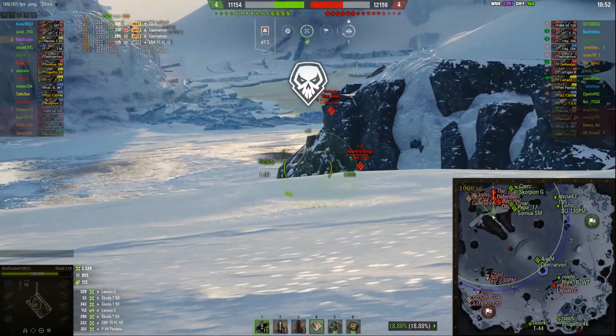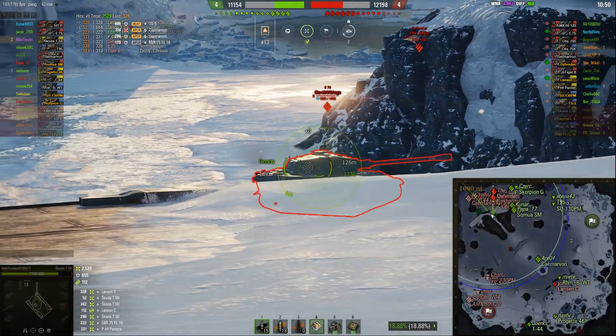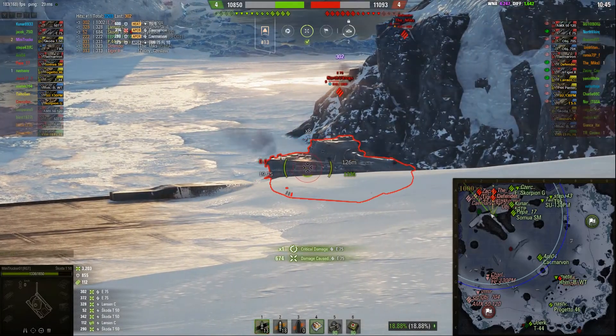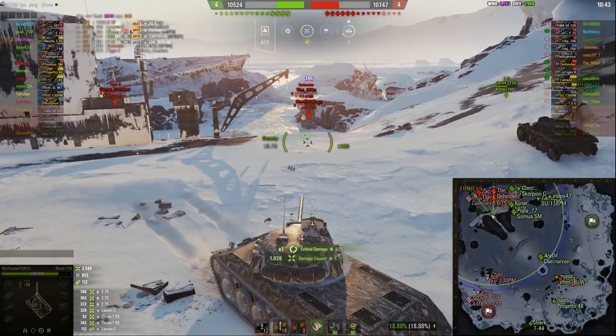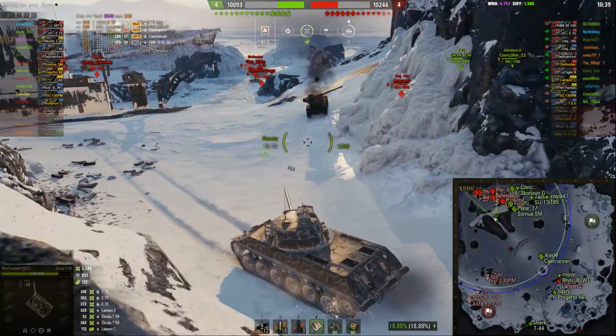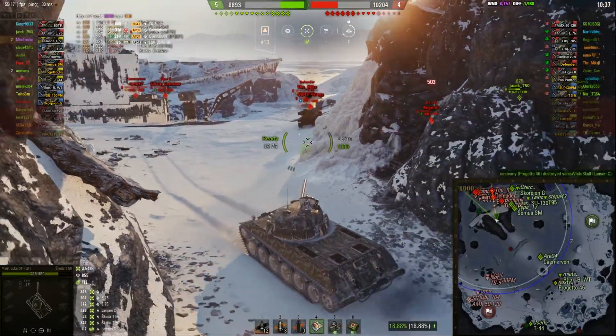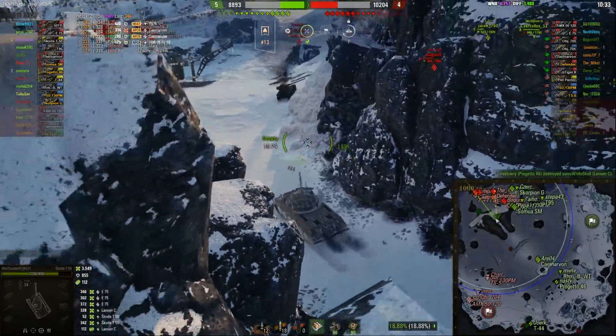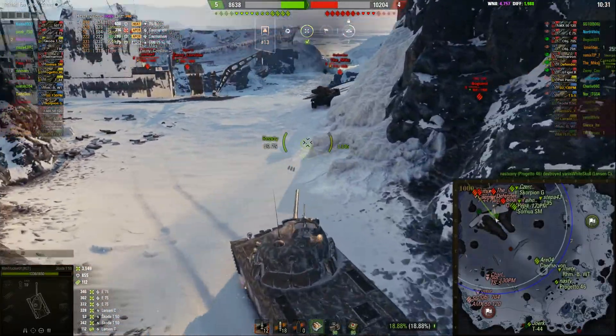Oh yeah, this is going to be good — he's spotted though. E75 doesn't seem to care. The trick here is to not overpeak so they can hit you. Now he's reloading for 20 seconds, so the E75 gets all the time in the world to forget him. And he gets unspotted.